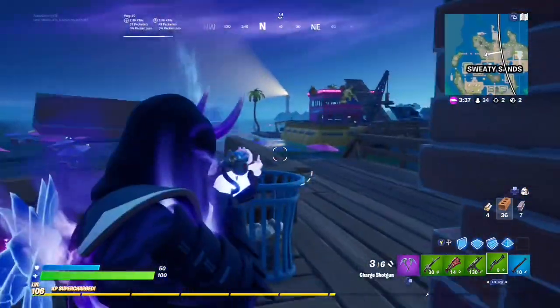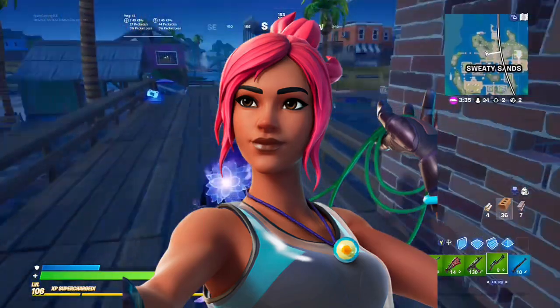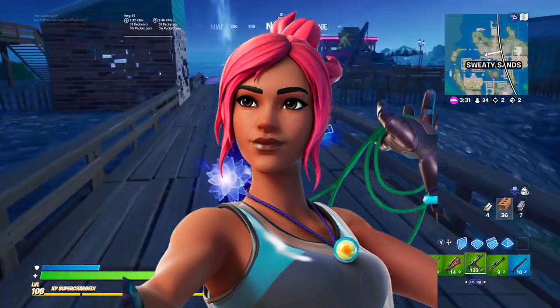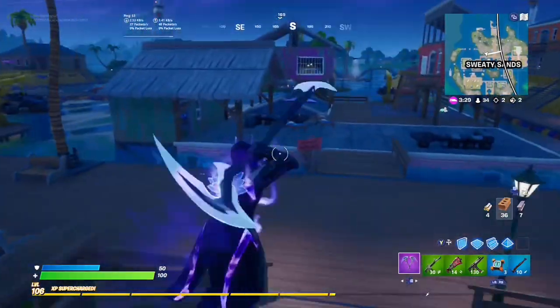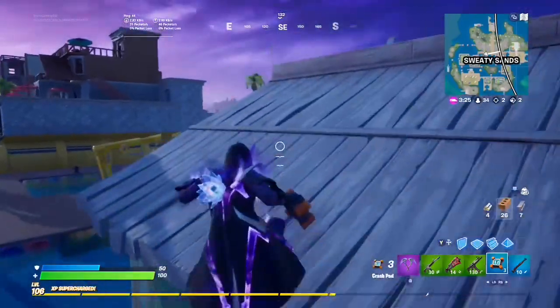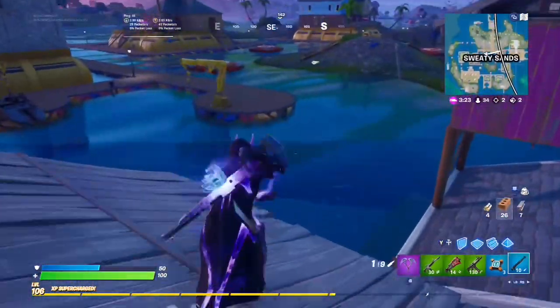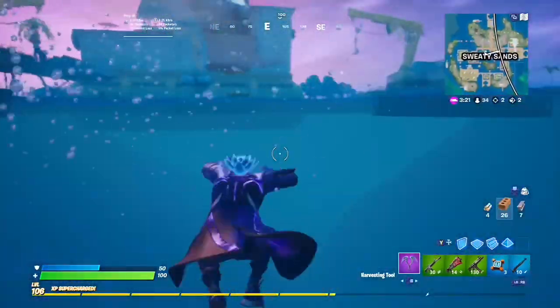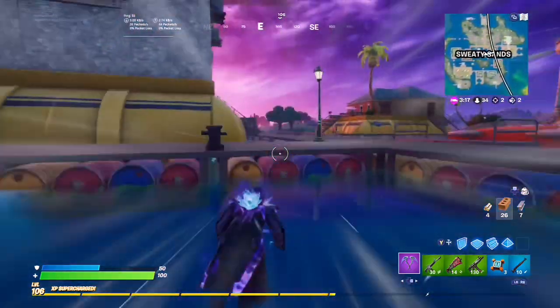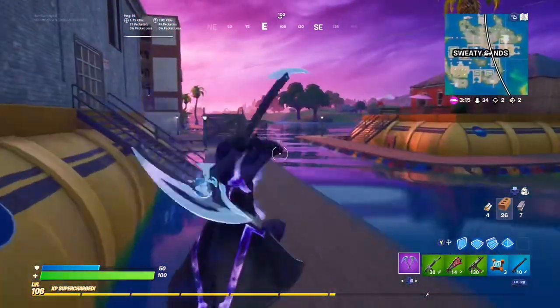Moving on to number 4, we have Ocean. She's got a bit going on — she's very clean, ocean and beach themed. I love how in the trailer she's knocking out Ghost Brutus, stealing his mask and making her own. I really dig this skin; I really dig the theme. It's got a lot of colors on it and I really like it.